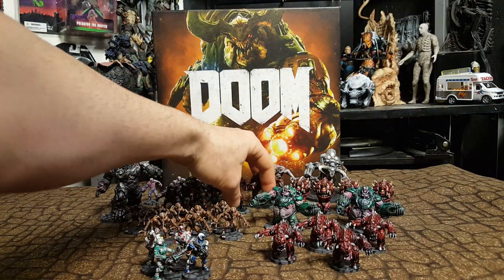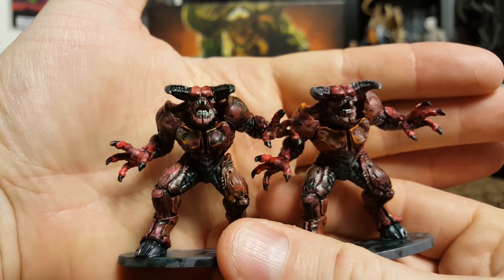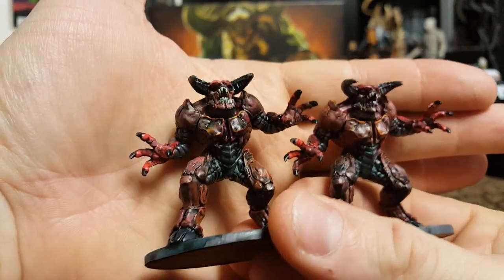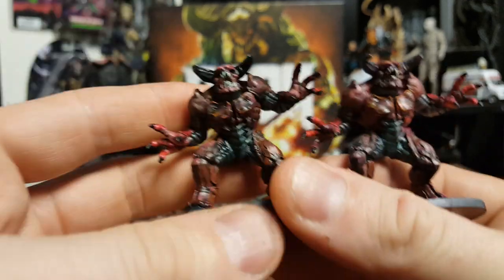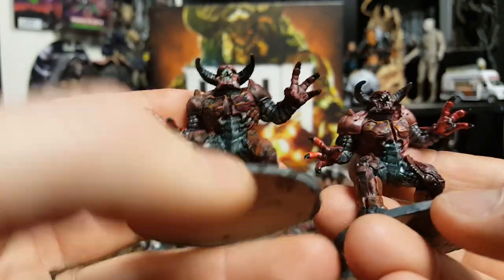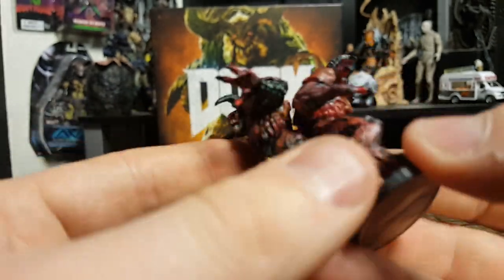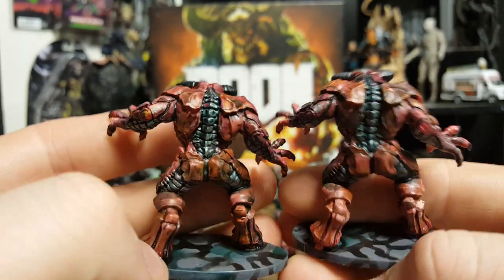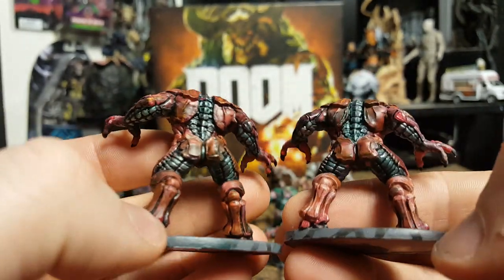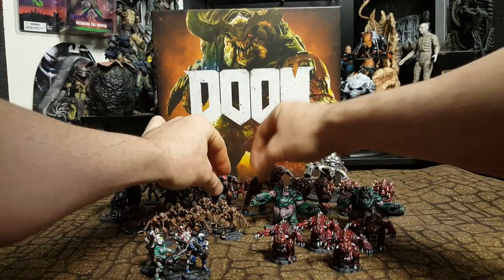So we have the Baron of Hell. I've got two of these bad boys — these guys are pretty wicked. I painted their underbellies with a metallic dark gray and then did red with lots of washes. I wanted them to look kind of cyber at the same time.